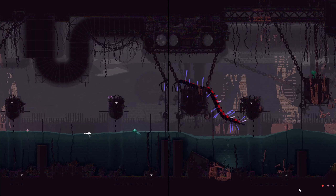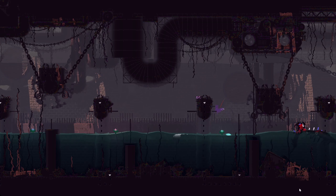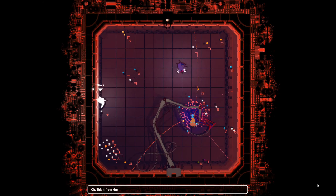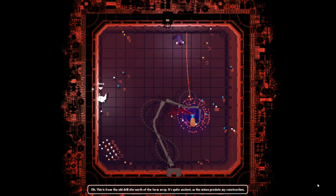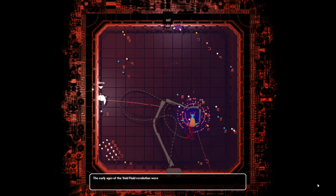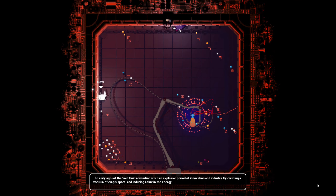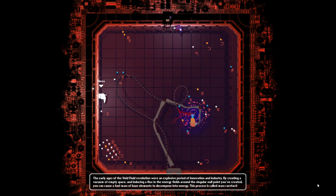We know this for a few reasons. The area has several drills and long tunnels. Second, Pipeyard has a pearl which tells us about its history in the Void Fluid Revolution. This pearl is rather important, as it also tells us how refraction cells work. Finally, in that same pearl, Moon just straight up says, 'Did you get this from the abandoned mining site next to Farm Arrays?' — which, curiously, doesn't have a gate into Pipeyard.